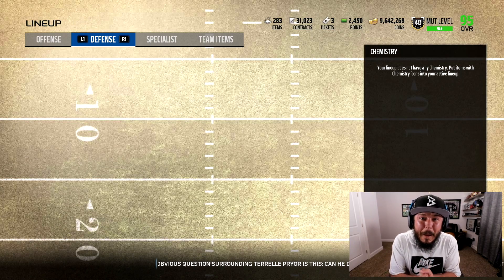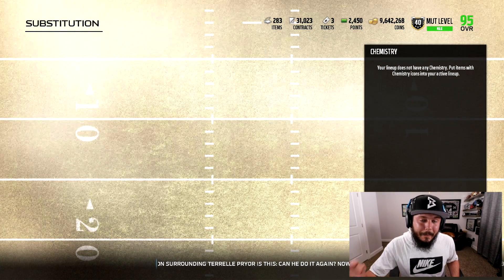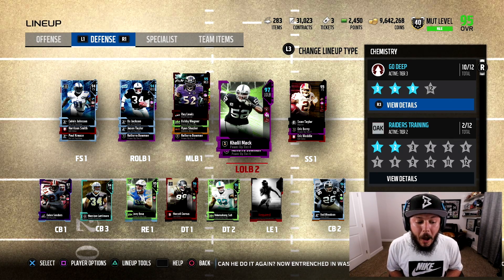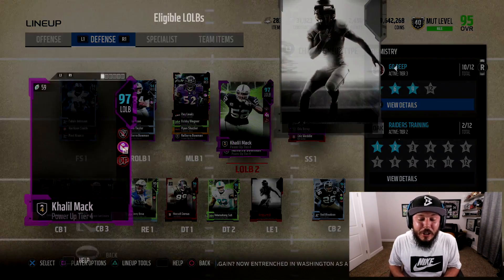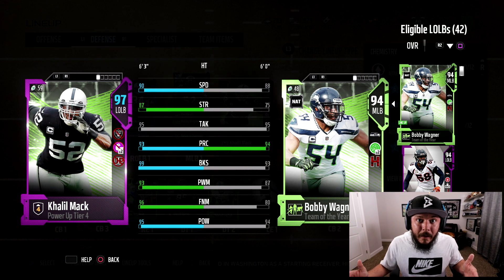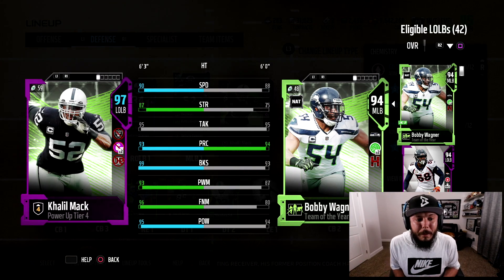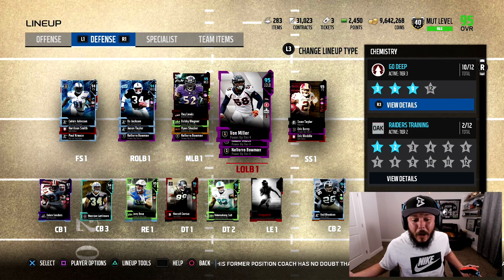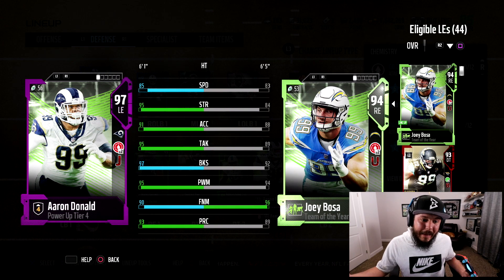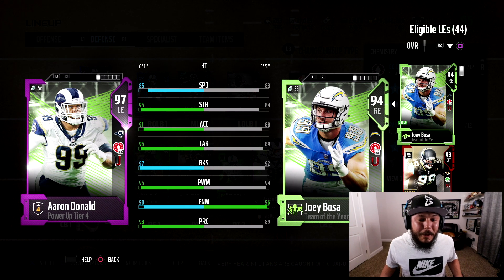You guys know I powered up Von Miller — this card cost me a million coins to power up — but I'm going to show you what could have been. With the John Madden coach and the motivators, if positions didn't change, look how good Khalil Mack would be: 90 speed, 87 strength, 99 block shedding — absolutely crazy. But I can't play both players on one side. Do we put Mack in the starting lineup or start Von Miller and substitute? Aaron Donald with John Madden gets 85 speed and 97 block shedding with 95 power move. I've got to figure it out — let me know your suggestions down below.